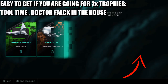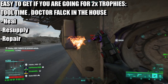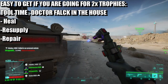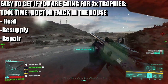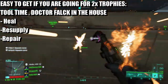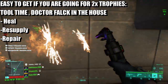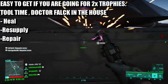For the first one, I'm going to talk about the logistics ribbon. This is fairly straightforward — you've got to heal someone, resupply, or repair tanks. I got this through repairing tanks. You could also get it through resupplying with ammo, or you can use the Syrette pistol with healing and keep shooting allies to heal people. I personally got this through the Tooltown trophy, which involves repairing tanks.